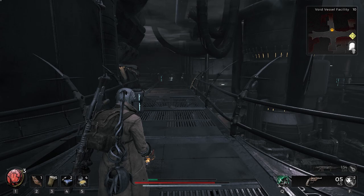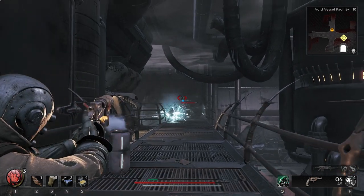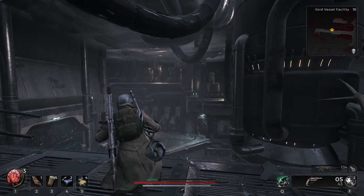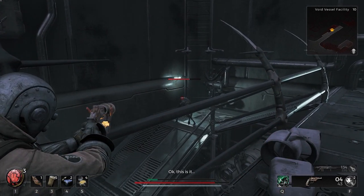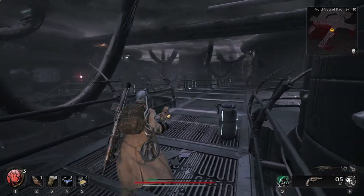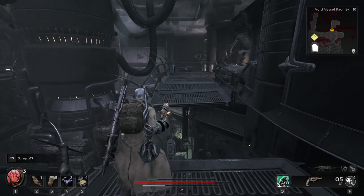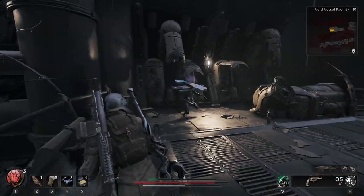We've got a second floor and a first floor. I think we just got to get going here. Looks like we can jump across on the other side — anything we need to jump across is usually fun. It wasn't very fun, but it was a chest.